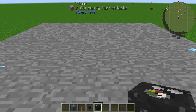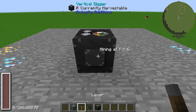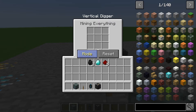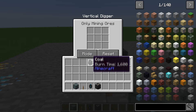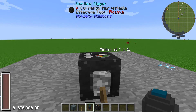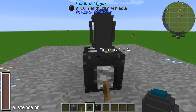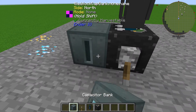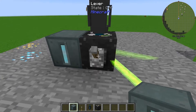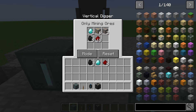If you place it down over here and put your lever on and flick it on, before doing that you're going to want to set it to ores mining only. Then get your Phantom Booster and place it on top with a shift right-click — make sure it is on top otherwise this will not work. Let it power up and you're good to go.